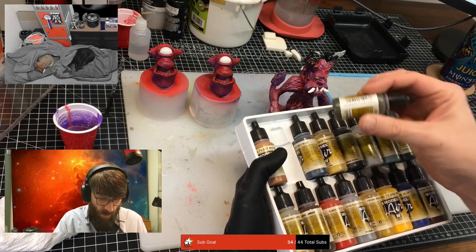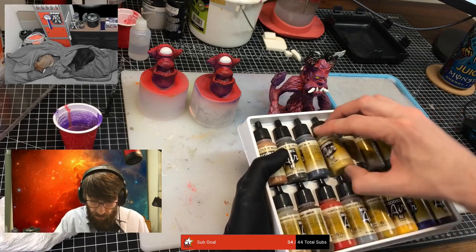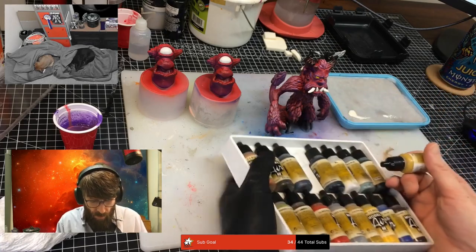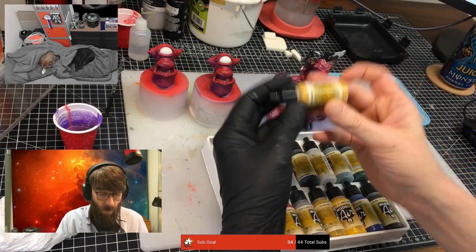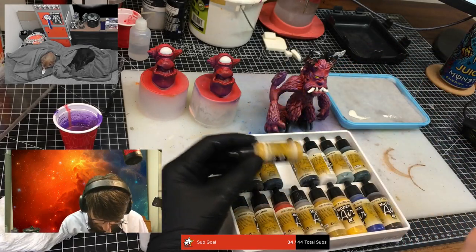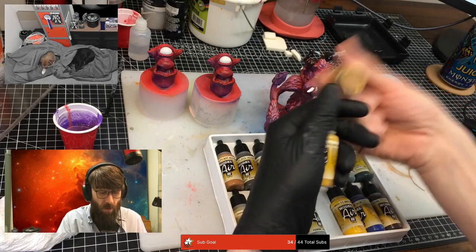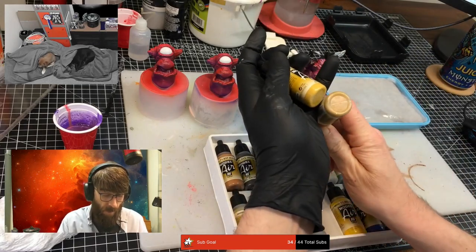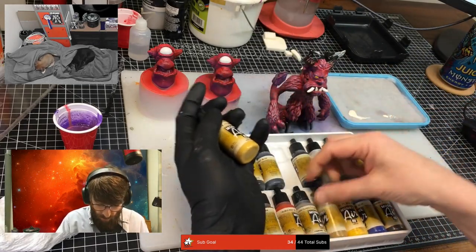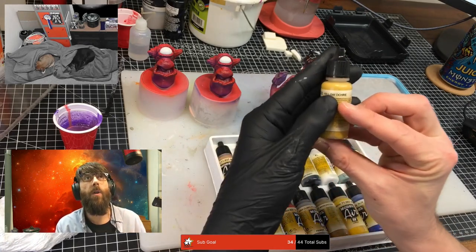Maybe olive's a bit too dark. Middle stone — is that more of a brine? We'll try some of this yellow ochre.